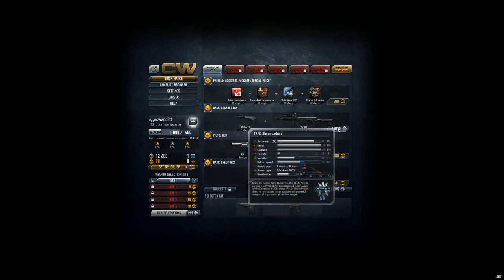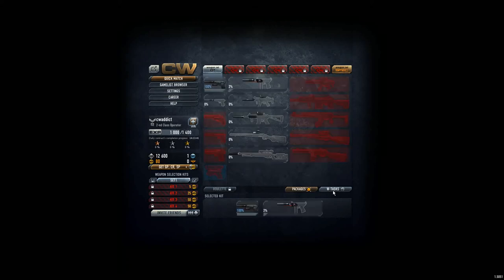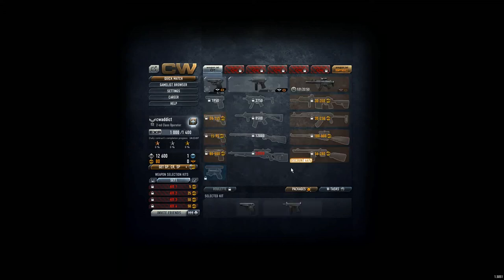In packages you can buy stuff — 65,000 is actually affordable later on. The interesting thing here is the W tasks: for example, if you do 45 headshots with this weapon, you get an objective laser pointer and silencer. Accuracy goes up four points, recoil goes down, mobility goes down, damage goes down, but you get a silent shot which might even make you invisible. W tasks are special things — sometimes worth it, sometimes just for fun.